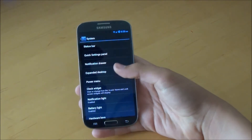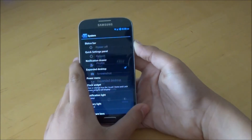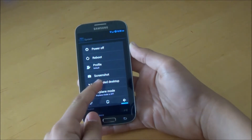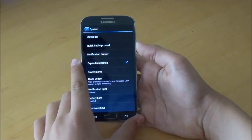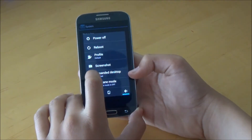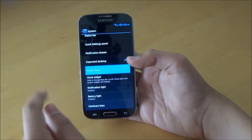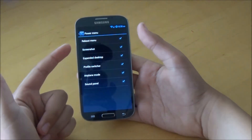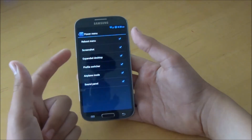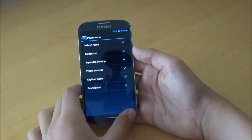We can enable Expand Desktop — basically all that does is allow you, when you hold the Power Button, to expand the desktop and remove the Status Bar to give you more screen real estate. We can disable that there. If we go to Power Menu, we have all these options to enable: Screenshot, Expand Desktop, Airplane Mode, Sound Panel, and Reboot Menu.